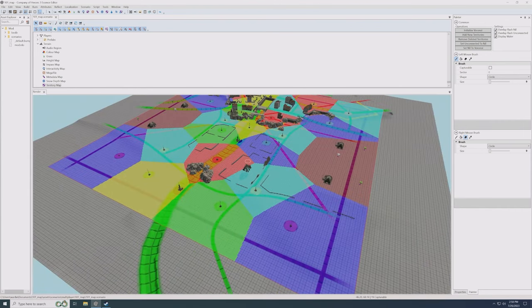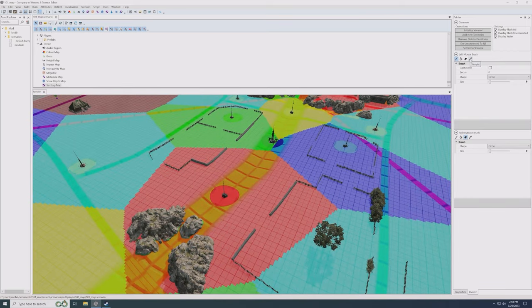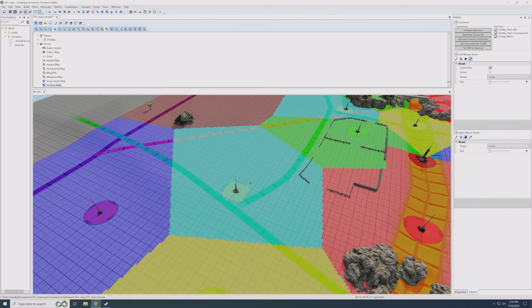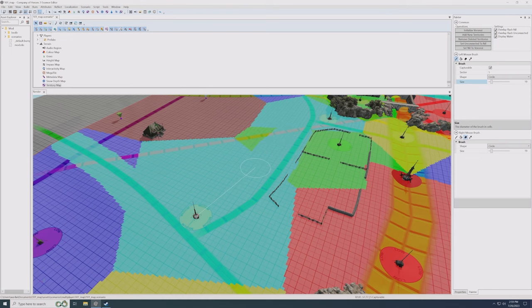Important: once you start hand-painting territory, do not hit Initialize Voronoi again unless you want to lose all your hand-painted progress. The best way to use the territory editor is to use the Sample button — click on any territory you want and it will confirm you have the right territory selected if the cursor is coming from the correct flag. Then any area you paint will be assigned to that territory. I want these roads to belong to this strategic point, so I'll paint along the road.